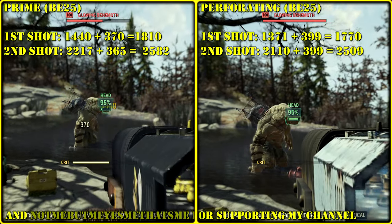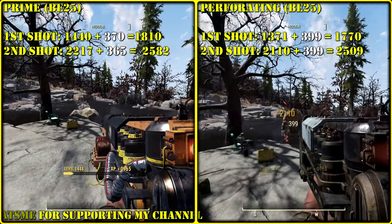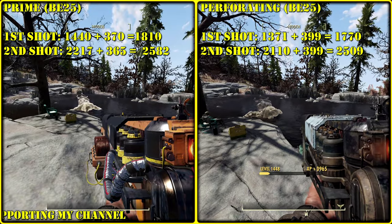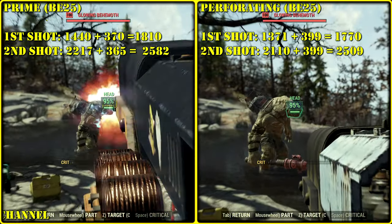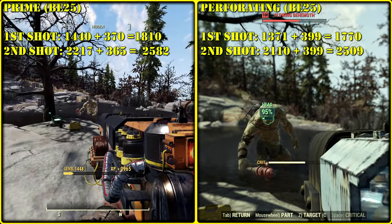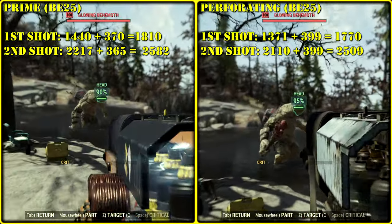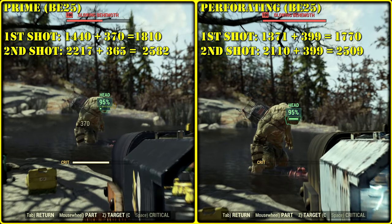Going bloody, as you can see, ballistic damage is better with prime but explosive is perforating, and the difference is not that huge — only 30 points of explosive damage. The difference in ballistic damage is more than 100 for the second shot.